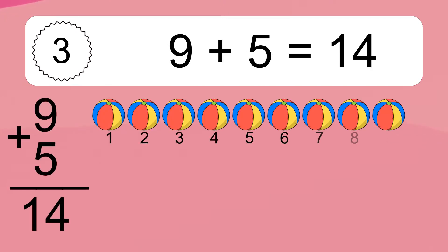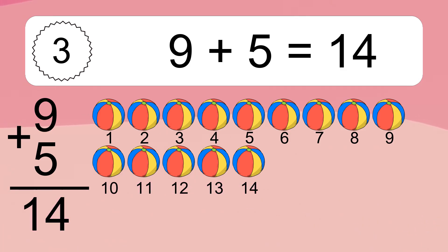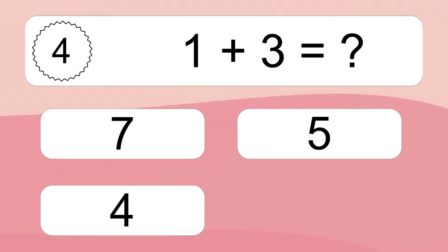9 plus 5 equals 14. Let's count it. 1, 2, 3, 4, 5, 6, 7, 8, 9, 10, 11, 12, 13, 14. 1 plus 3 equals what?